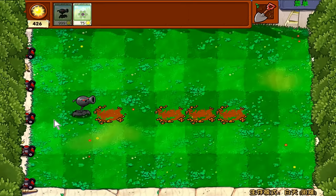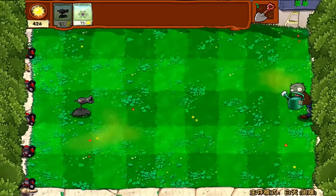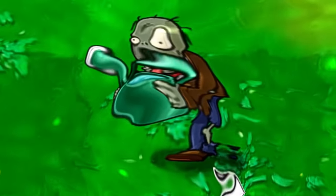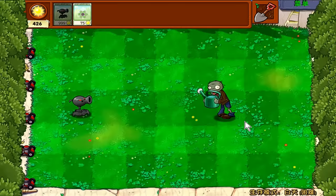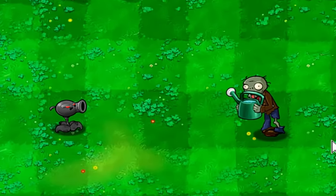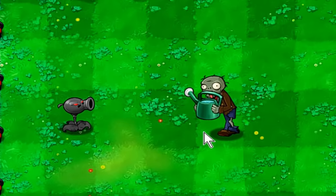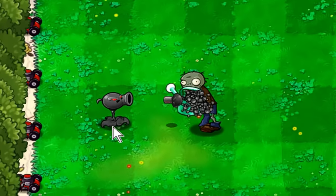Let's bring in the next zombie - the watering can zombie. Fire. He can block all the explosions again. This guy is another type of screened zombie. Pretty annoying. I'm pretty sure we lose.